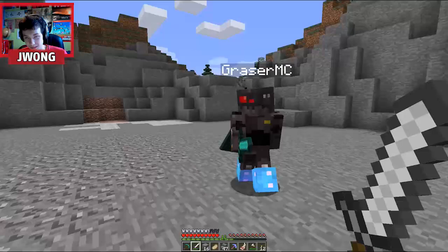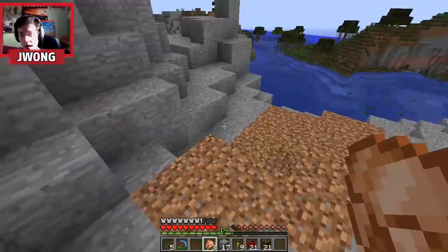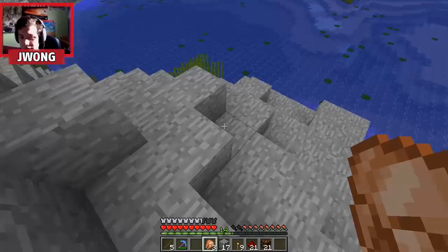Alright well, thanks — I will come back to your house and drop off three gold ingots. Are you sure you don't have an ender chest? No, I gotta make one later. Alright, I'll see you later! See ya! Now that was a long time ago that Grazer visited me.